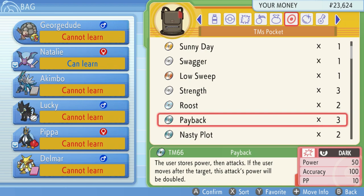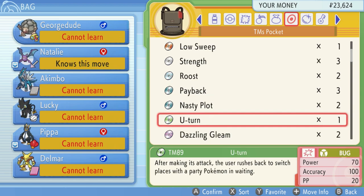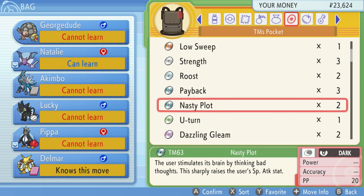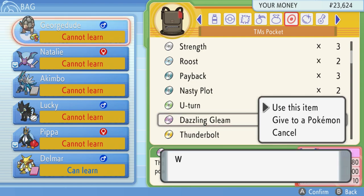Payback — the only person who can learn it is way too fast for it to ever be useful. Nasty Plot is already on Delmar, and his special attack is already nasty. If I have the opportunity to boost it further, that could start steamrolling through stuff. He's pretty fast, so unless you come up against something really fast, a couple of Nasty Plots followed by... it's really a matter of going up against someone without a strong Ghost, Dark, or Bug move. Dazzling Gleam at 80/100 is a good move — an extra Fairy move, especially against Cynthia, wouldn't be the worst call. It's also special.